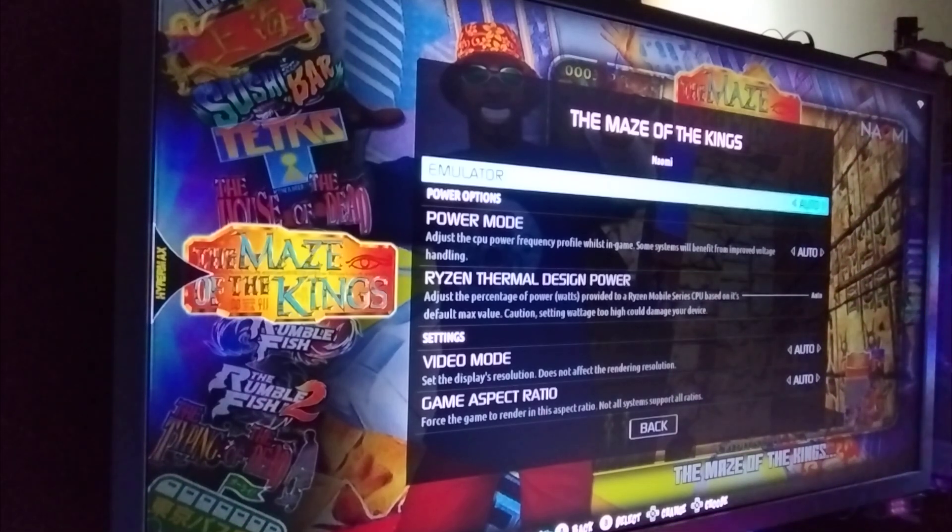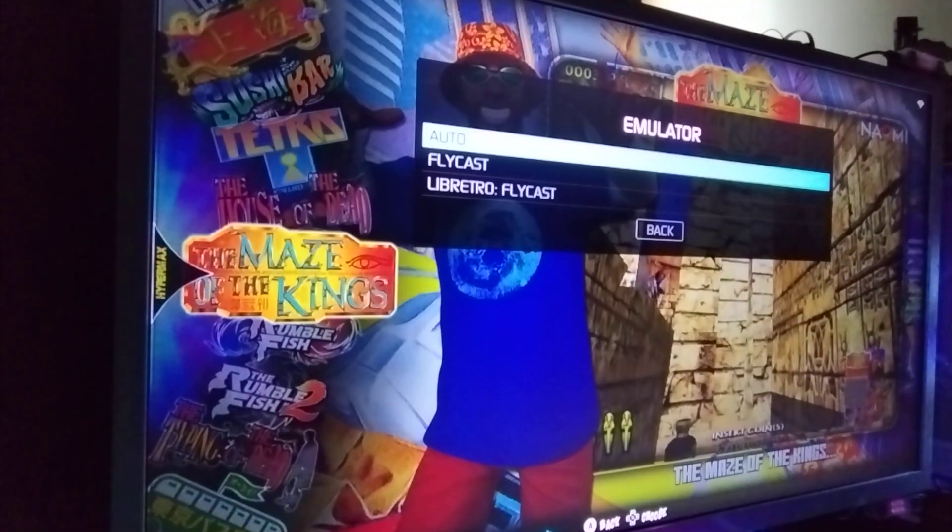Going into Advanced Game Options brings up a whole range of menu items. Most emulators will have their own type of menu — some things in common, some with very unique options. Some people say a game won't even launch; for PS2 that could mean hardware issues but troubleshooting here might help. First up: Emulator. For NAOMI it's giving me Flycast and Libretro Flycast to choose from. Most of our stuff is set to Auto. For PS2 you could switch between PCSX2 or another emulator — it's a bit of trial and error.